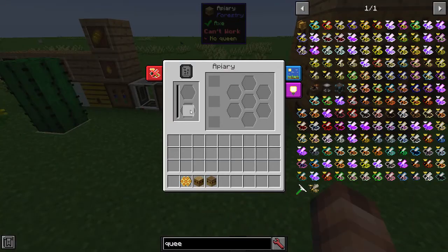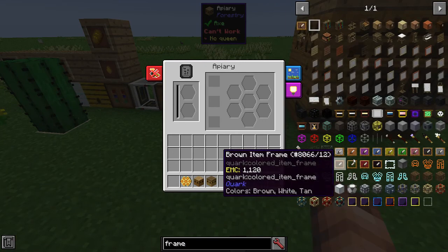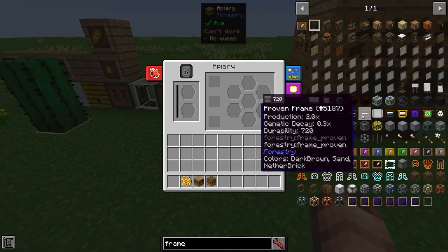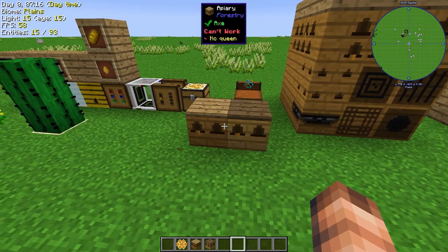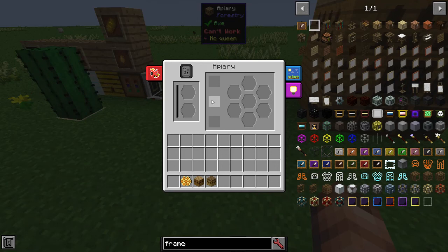The advantage of the apiary is they will die quicker, but you can put in frames here which will upgrade the bees. Looking at the frames, you can see this one increases the amount of honey they produce and reduces the genetic decay — I think that reduces the amount they mutate, but we'll get onto that later. The apiary you can also automate, so you can use pipes to pull out the princesses and pull out the drones and put them back in.